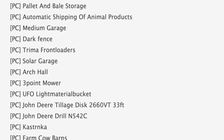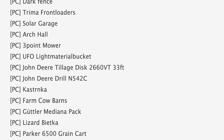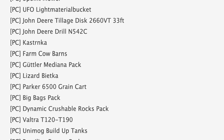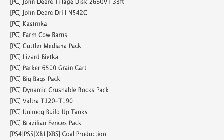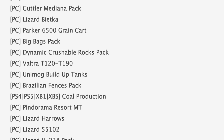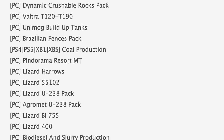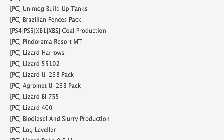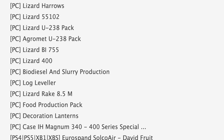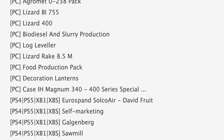Jumping down to PC testing, we have some notable ones like Realistic Animal Losses, Planet Modular BGA, the regular Modular BGA, and the Swather Pack. Also in PC testing we have the UFO Light, Material Bucket, John Deere Tillage Disc 2660 VT, N542C Drill, the Parker 6500 Green Car, and Dynamic Crushable Rocks Pack. There's also Cold Production randomly in the middle of the PC list, and rounding out PC testing we have Biodiesel and Slurry Production, Log Leveler, and the Case IH Magnum 340/400 Series Special.